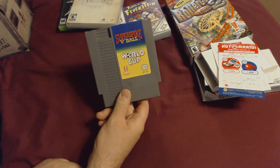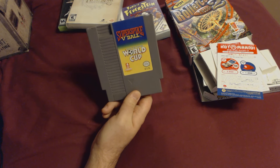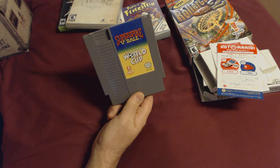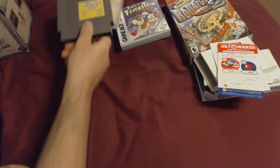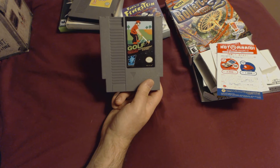Super Spike V'Ball — I've always been a fan of Super Dodgeball but I never picked up Super Spike V'Ball. It's kind of like Super Dodgeball but for volleyball. I finally picked that up, along with regular Mario Golf. I don't know why I didn't have regular Mario Golf before, but now I do.